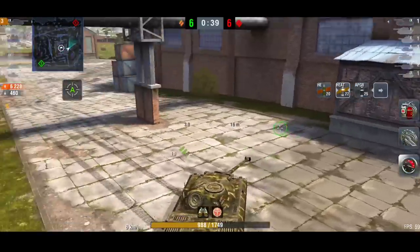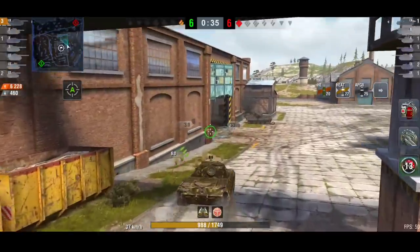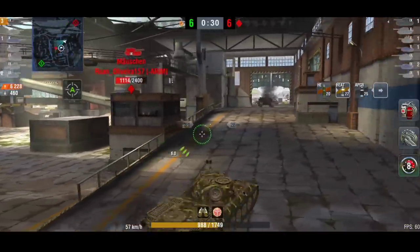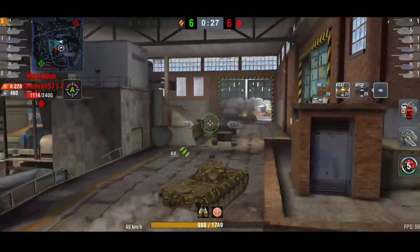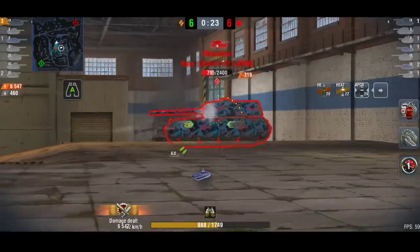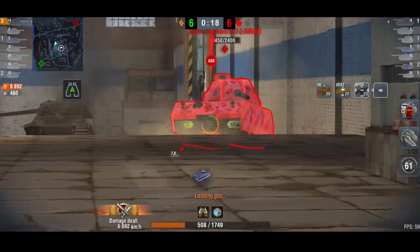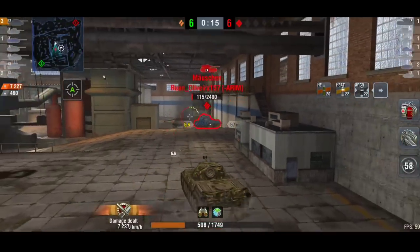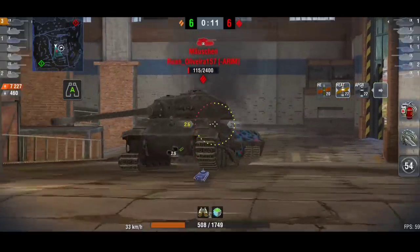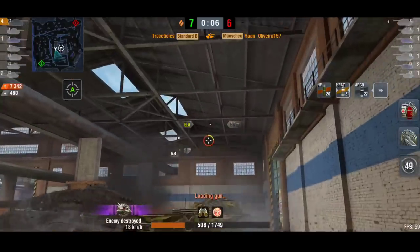Just 40 seconds left on the clock — he has to make his move. He can take a shot or two from this Mauschen, you have to remember that. Sometimes you have to risk it. He might only need to reload one shell. He's got one shell left, he is going to get that shot. And with 15 seconds left on the clock, all he has to do is reload one shell. As long as he pens it, it should be okay — and that is exactly what he does.